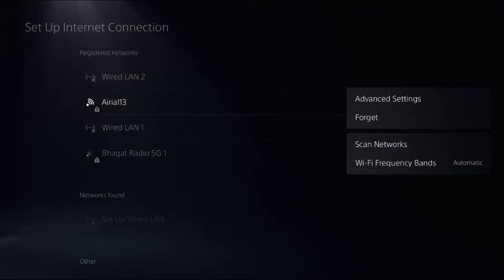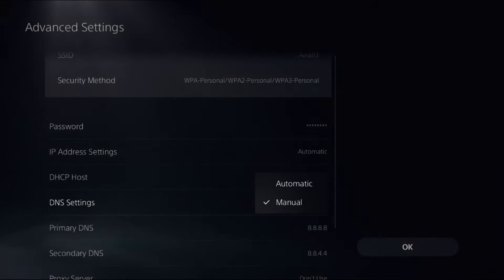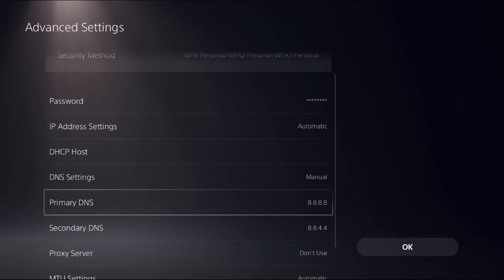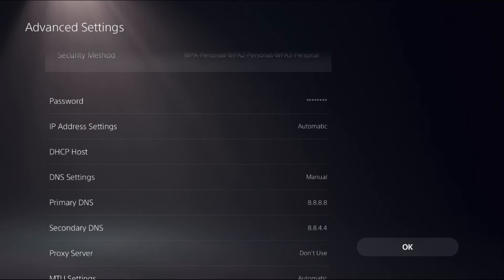Press the Options button on your controller to access Advanced Settings. Select Advanced Settings, and under DNS Settings choose Manual — if it is set to Automatic, change it to Manual. You can now access Primary DNS and Secondary DNS. In the Primary DNS field, set the address to 8.8.8.8, then select Done.